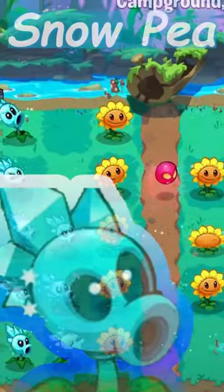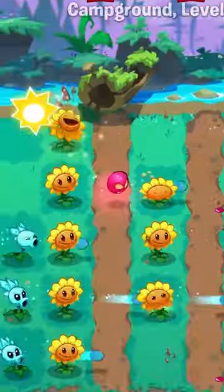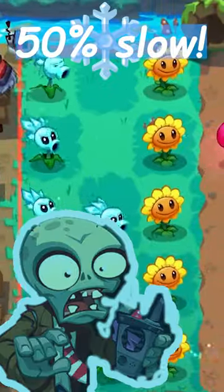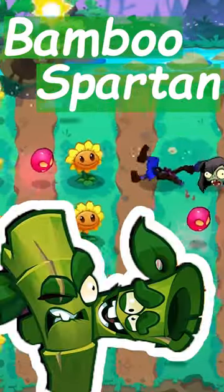Introducing Snow Pea in Plants vs. Zombies 3. For the cost of four sun, Snow Pea shoots chilling peas that deal half the damage of a Peashooter but slows zombies by 50%, effectively doubling the damage of your attacking plants such as Peashooter or Bamboose Burden, making for an excellent support plant.